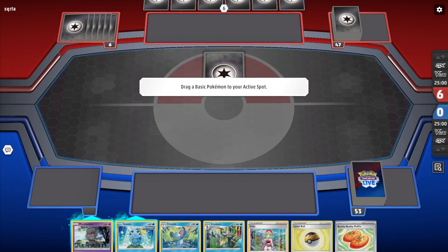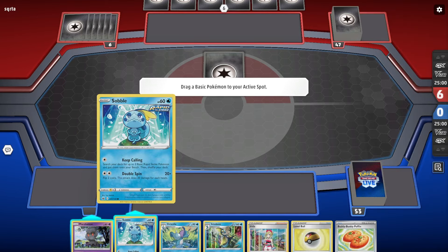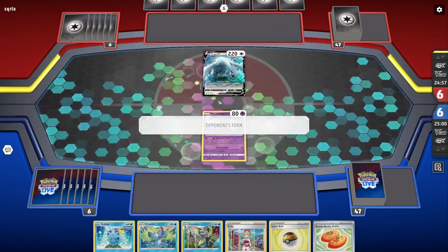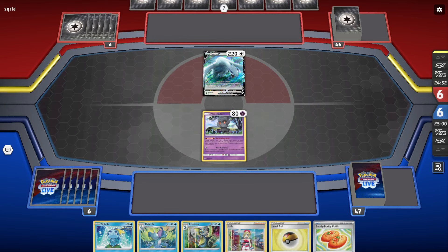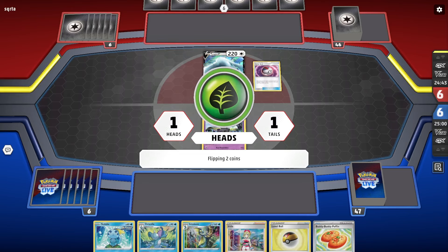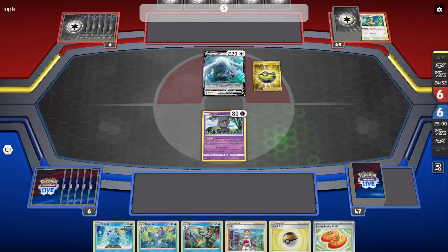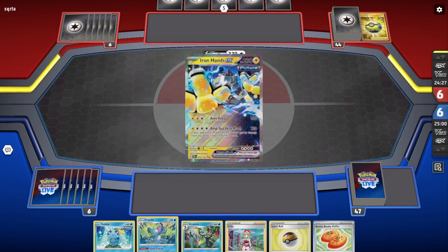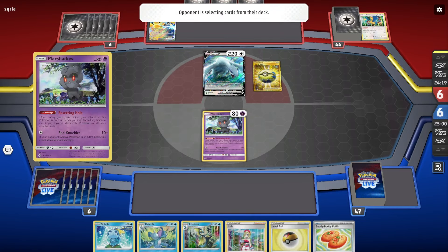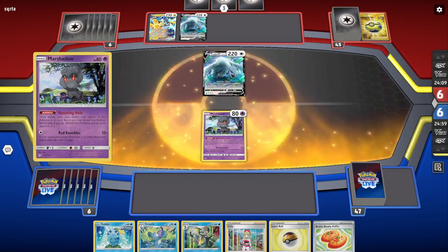Alright, next game — up against Lugia. This is not the start I want to see. Lugia is very good in expanded. Playing Timer Ball. Iron Hands — that takes one shot any of my Inteleon, and one shots my Marshadow. But my Charizard EX is okay. Obviously I need to get Charizard EX going — very basic. I'll get down two Sobbles.